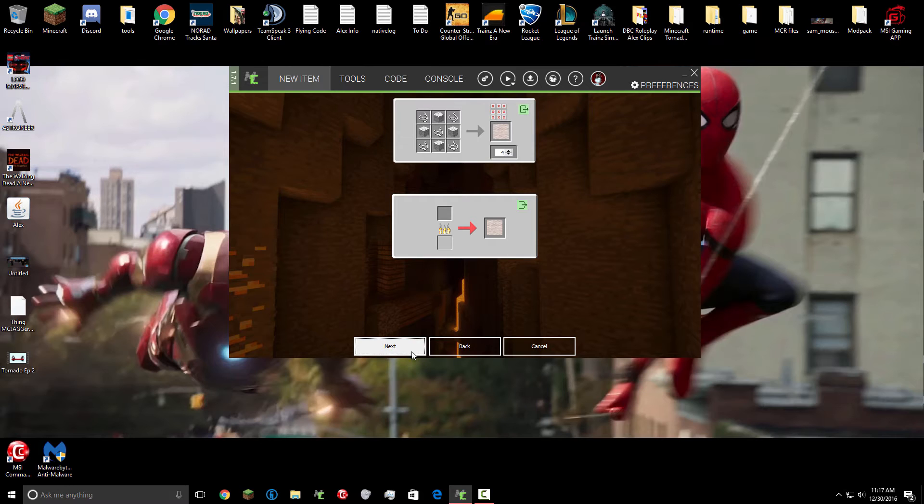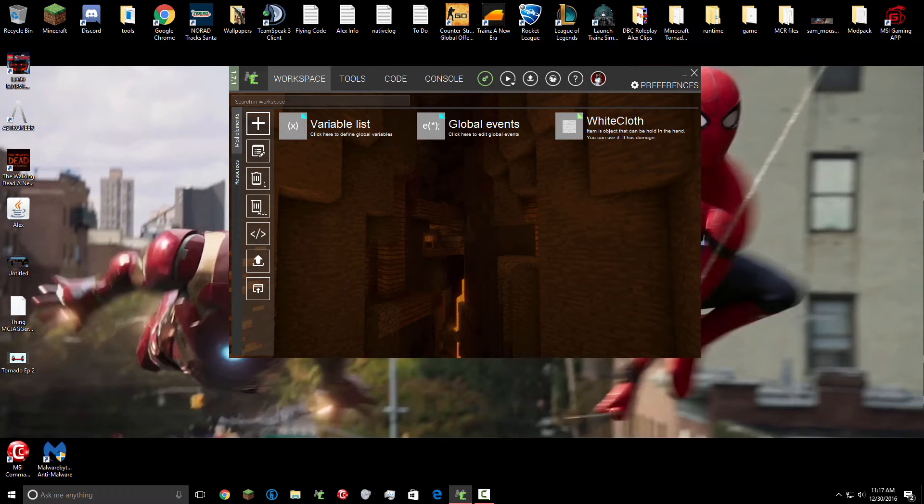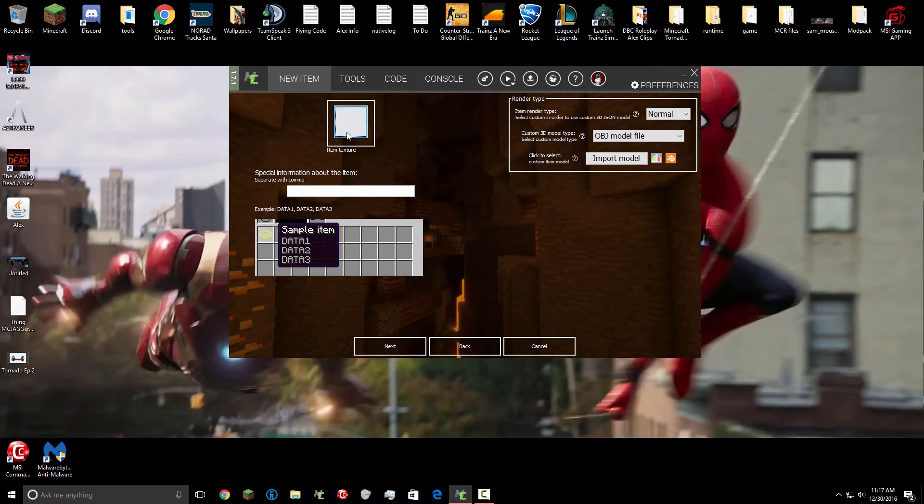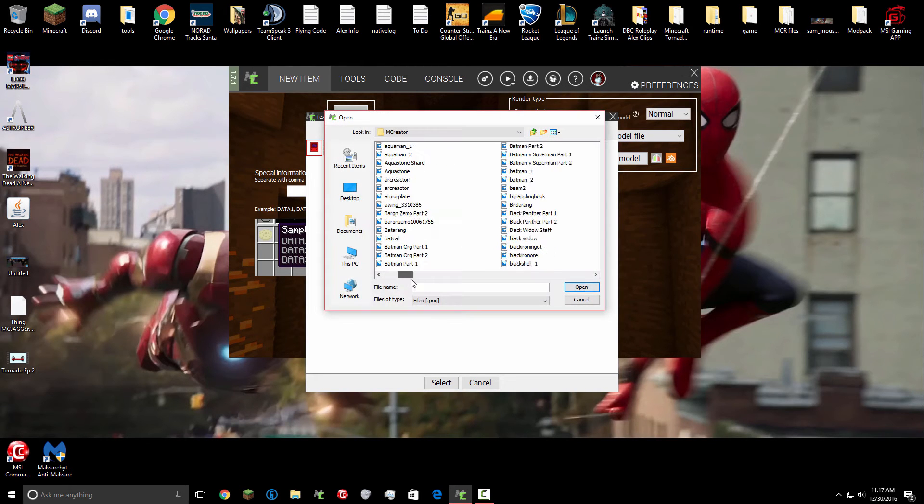Here's what I found out with this version of MCreator for 1.10.2: the blocks that you create don't fully work. They work in single player, but they don't work on a server. If you check off 'spawn in the overworld' or 'the nether,' your world would not load — it would constantly crash your server and you'd never be able to get on it.